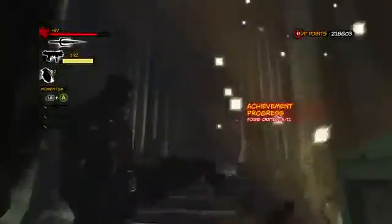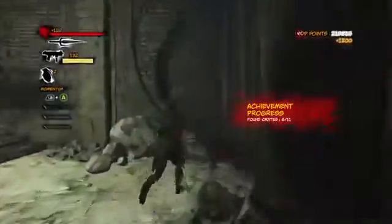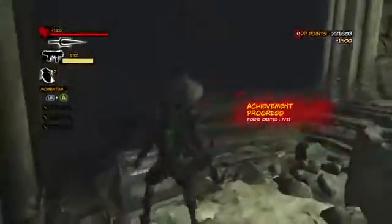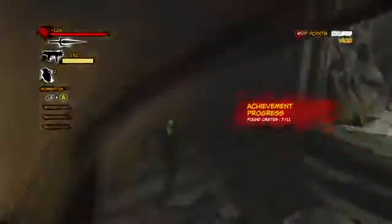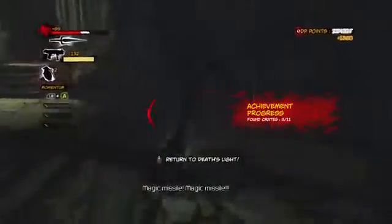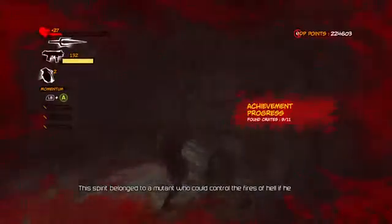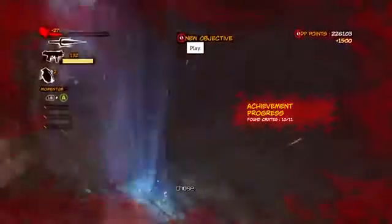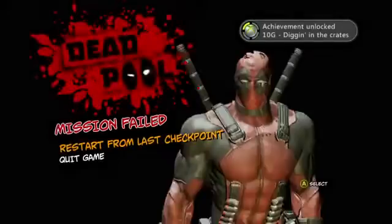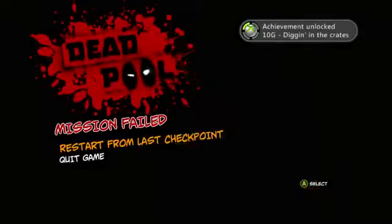When you get halfway through you're gonna fight that one random enemy. 7 out of 11. This room's kind of tough just because the remaining four are in here, and you can see my health going down because of the darkness. I almost died there. I'll open this one - this is number 10 - and the last one's over here. I die, but I open the chest and I still get the achievement, which is pretty cool.